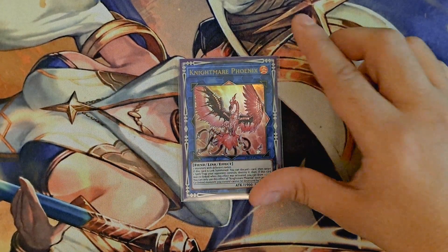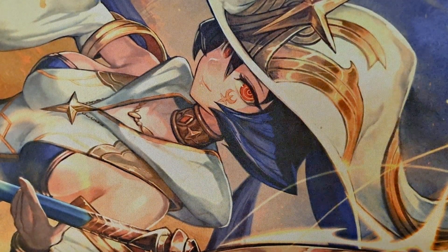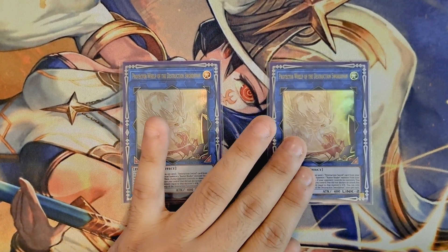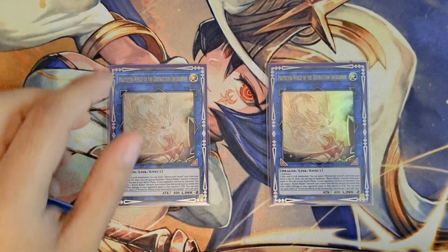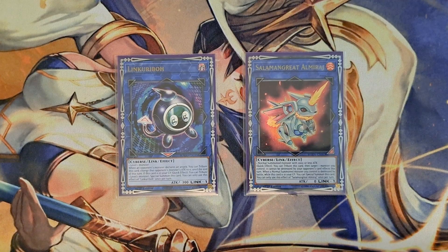For utility, I'm also playing Nightmare Phoenix and Halky Fibrax. Halky Fibrax is not necessarily required, but it is nice because we are playing a decent amount of tuners, and it can help you get into even more materials. I'm playing two copies of the Protector Whelp — this is the card you'll be going into pretty consistently. When it's Link Summoned, you can send a Destruction Sword card from your deck to the graveyard, sending your Destruction Sword Memories, which is how you set up your lock. If you also have the Buster Blader monster in your hand, you can Special Summon it to your field for free using its effect as well. I'm also playing one copy each of Link Karibo and Almirage to wrap up the deck profile.